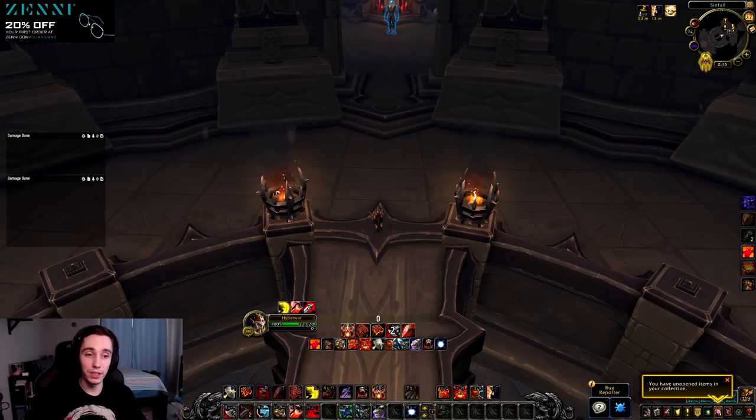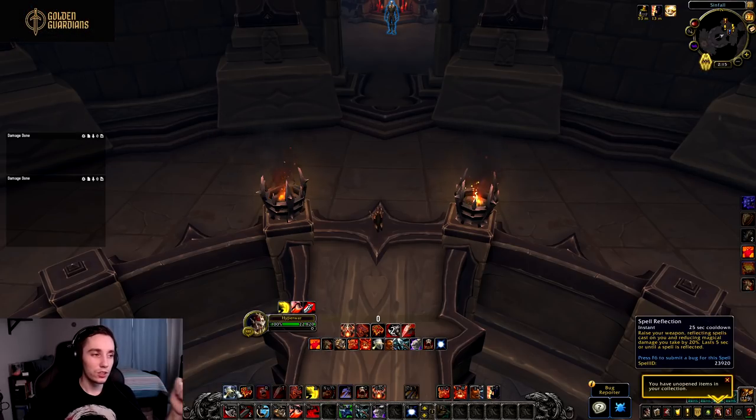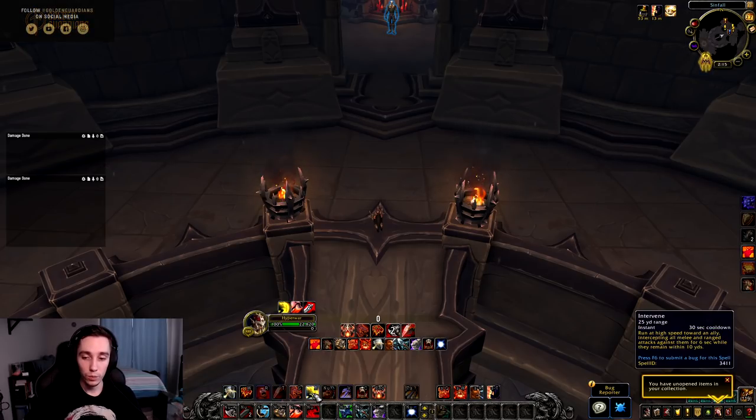Some of the cool abilities we got back that are now baseline: Spell Reflection is super useful on a lot of raid encounters, in Mythic+, and for PvP — Spell Reflect is insane. We also got Intervene, a 30-second cooldown with a 25-yard range. You run at high speed toward an ally, intercepting all melee and ranged attacks against them for six seconds while they remain within 10 yards — extra mobility and super good in PvP.